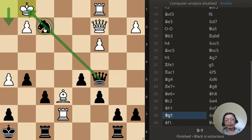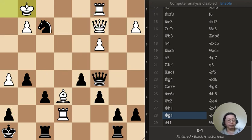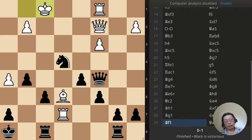Normally the knight over here would move there because there's a discovered check, so it can take the rook afterwards. But remember, we still have to worry about this pawn being attacked twice, so I cannot do that. Back to the protecting square. Now I have an extra tempo because that's a check right there. King move, and queen takes rook — which was hanging.